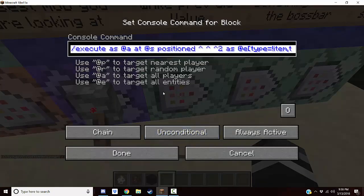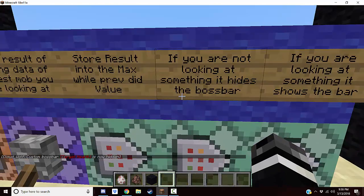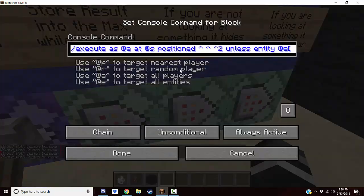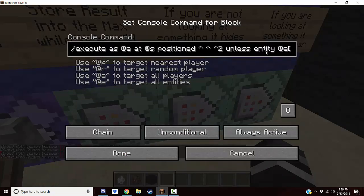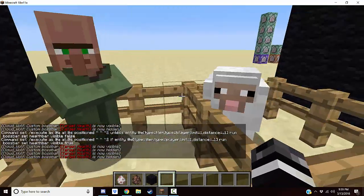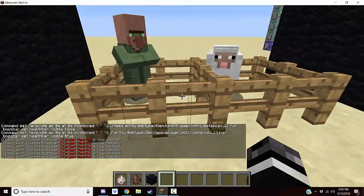The last two commands handle showing and hiding the bar. One command checks if you're not looking at something that's not a player or item within a radius of one — if that's the case, it sets the bar's visibility to false so it disappears. The other command is the opposite: if you are looking at something that's not an item or player, it sets visibility to true so you can see the health bar. That's it — four commands, two are pretty much the same and the other two are opposites of each other.